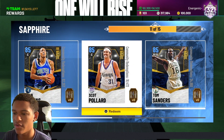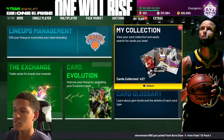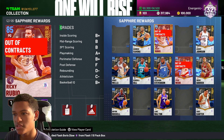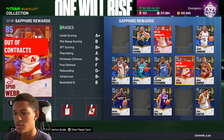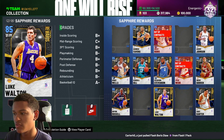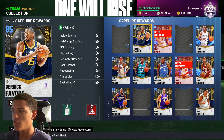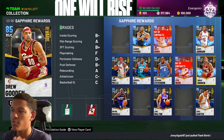We're going to focus on sapphire for today. So let's start off and see who I already have. Going to rewards and sapphire rewards — I've got Derrick Favors, Ricky Rubio, Avery Johnson, Drew Gooden, Spud Webb, DeShawn Stevenson, Kendall Gill, Bonzie Wells, Brian Russell, Luke Walton, and Enes Kanter. I just need four more: Vernon Maxwell, Scott Pollard, Ryan Holland, and Tom Sanders.